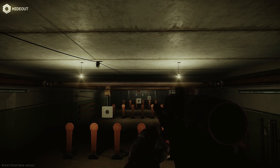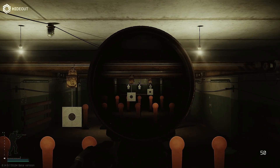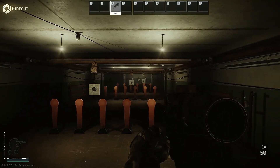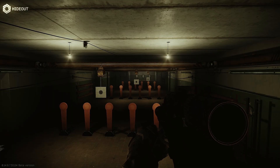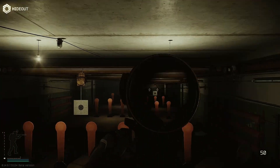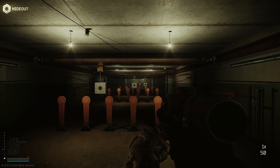Next we're on to one of the most popular weapons this wipe — probably the most popular — the MDR in 308. First, we will test the aim down sight speed. Next, we will test the standing recoil. Finally, we will test the crouching recoil. Now we have the unsuppressed MDR build. First, we will test the ADS speed, then standing recoil, and finally crouching recoil.